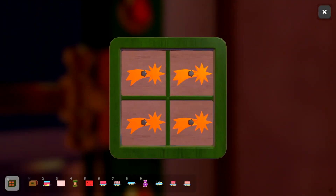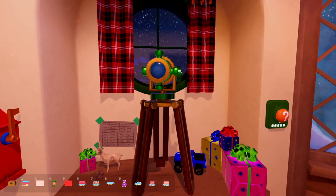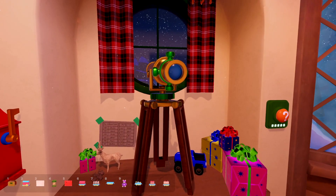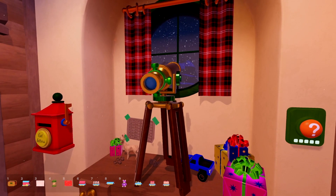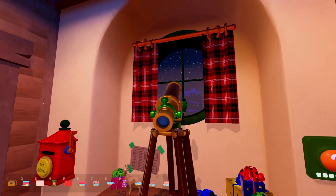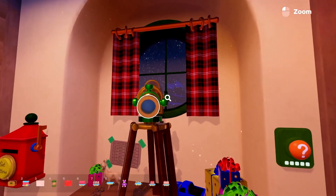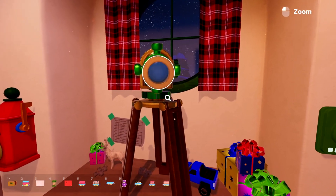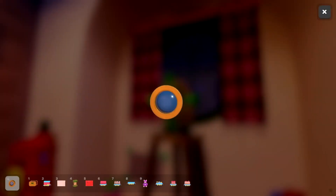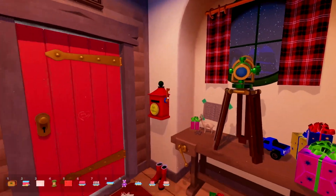I can't open this though. Like the window, right? What am I supposed to see? It just doesn't look like anything. There's literally nothing there. I have no idea about that one yet. I know I have to use it to look outside, but I'm not seeing anything.